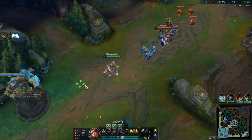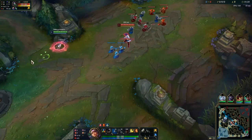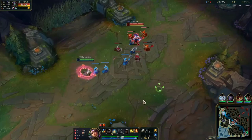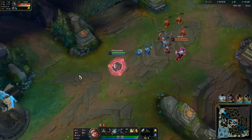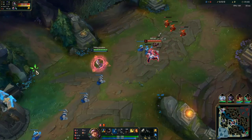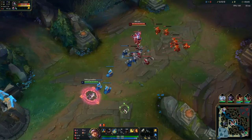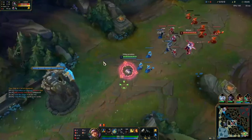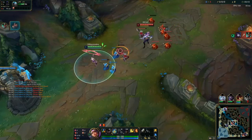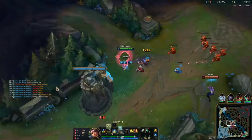The game starts and I'm trying to get the wave on my side because I can't kill or even poke Akali under her tower. In order for me to trade with her, she needs to be stepping further away from her tower, closer to mine. This wave is going to push into me so you're gonna see me trying to bait out her Q with my W — just walking up and juking.